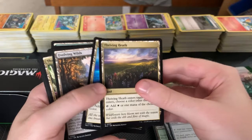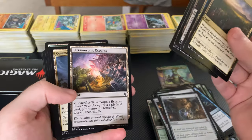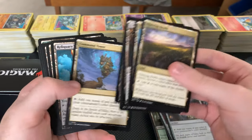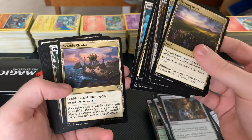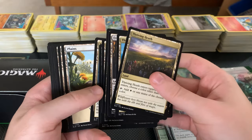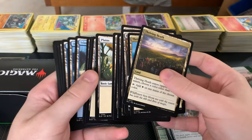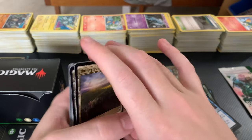Thriving Heath. Thriving Isle — I have a lot of these in the deck. Evolving Wilds. Thriving Grove. Terramorphic Expanse. Command Tower. Reliquary Tower — another max hand size. Seaside Citadel — just a fantastic card if you're running more than one color. And then all the basic lands.